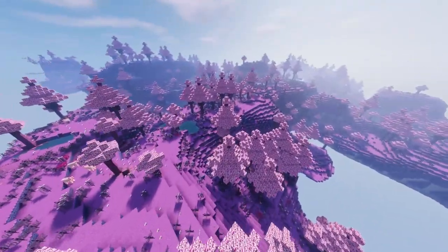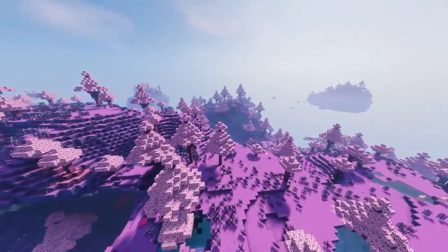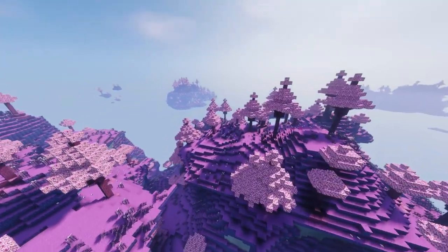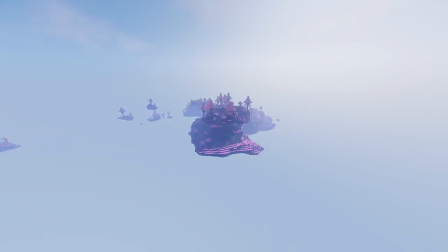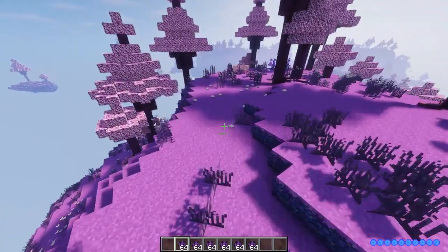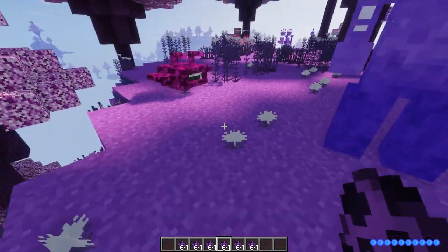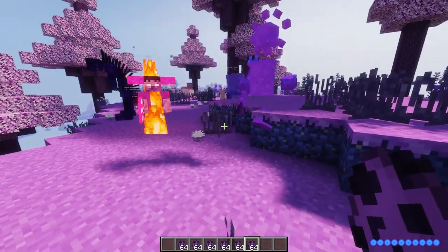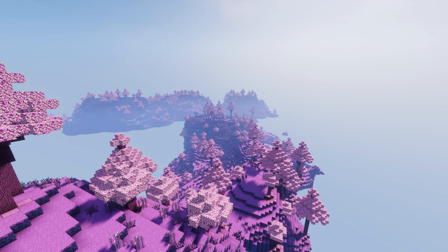Let's spawn in some of these mobs so you can get a look at them. It is yet again a great stunning looking dimension — I love the color scheme, it really pops. There's not too much difference between the actual structures of the dimensions so far, they get a little bit more varied as you go. There's the golem — you're going to want to watch out for this bad boy, he's pretty strong. You'll need to mine ores and collect souls from these mobs to craft your way to the next dimension.